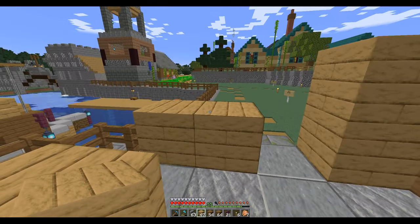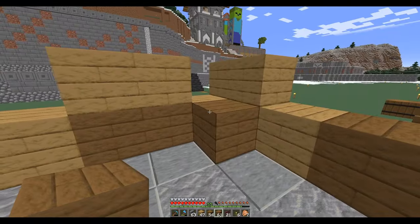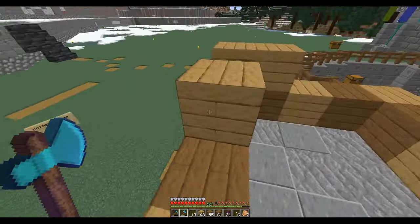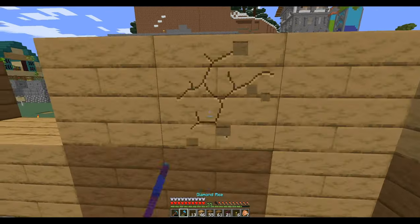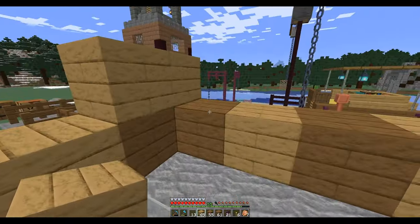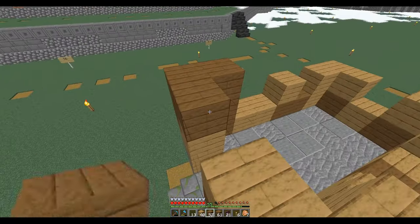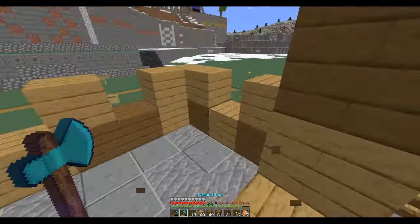I'm gonna have windows, so not that wall but maybe this one here. We'll put a big window there and maybe a small one here - a small window there and then a bigger one looking into the wharf or the harbor. I think it should be up high.